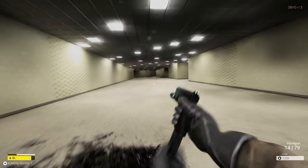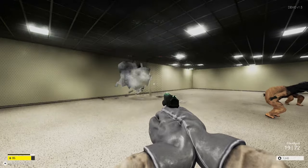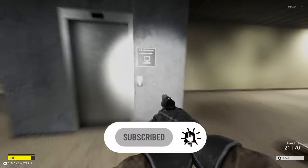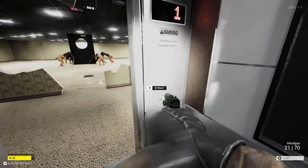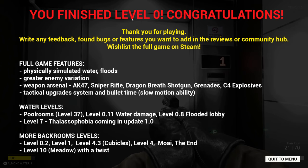Elevator — okay. The elevator should be there. They're praying — I'm just going to leave them be. Let's go. Yes, found the elevator! What is next? Finish level zero!